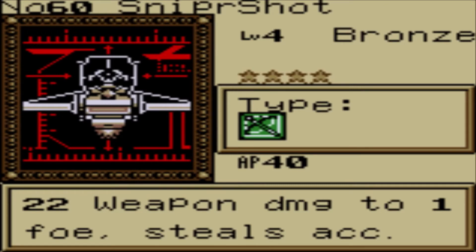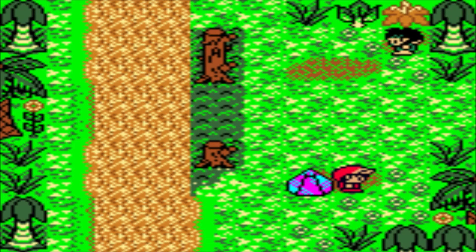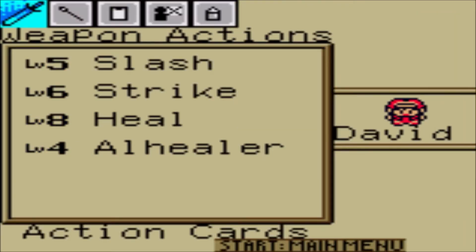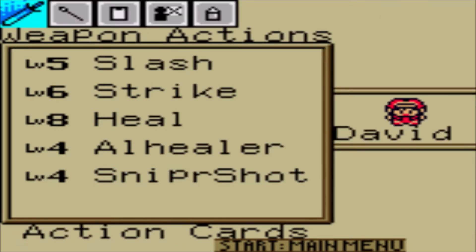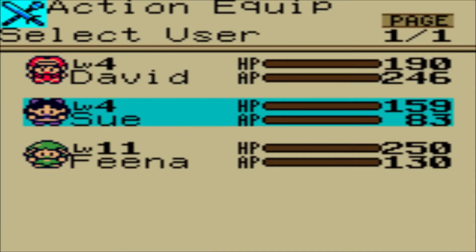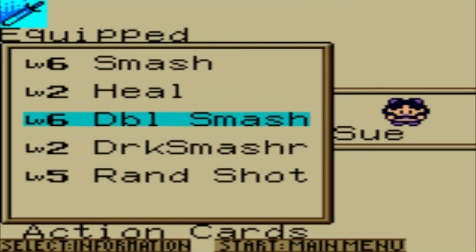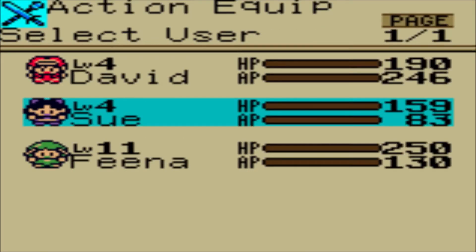Such a good ability — the sniper shot allows you to steal accessories. I could give it to Sue, but it's kind of expensive. So I think what I'm going to do is actually give it to David. Because David can't really ever leave your party, it's always nice to have that sniper shot ability there. And Sue still has plenty of other attacks — most of them are mace-based abilities, but she does have this random shot ability for her bow, and it's to all enemies too. So Sue has plenty of other stuff that she can do.